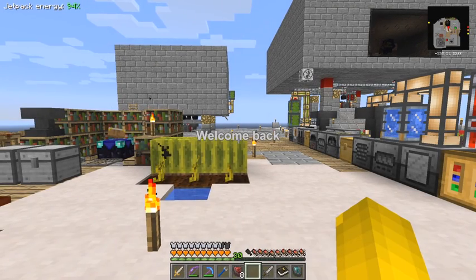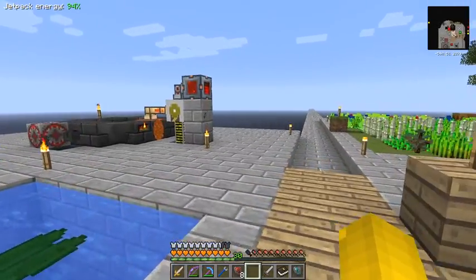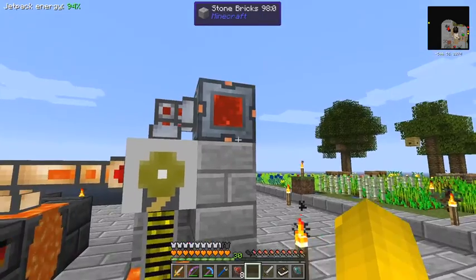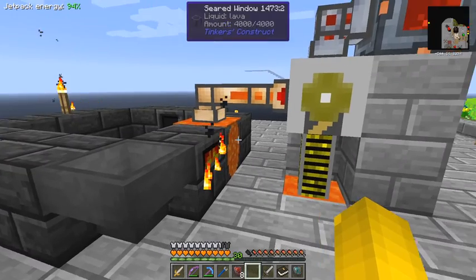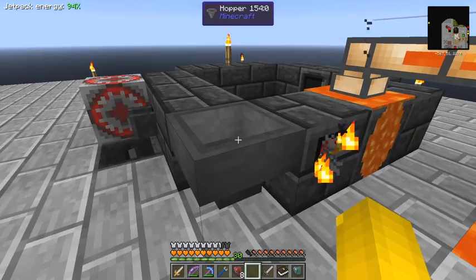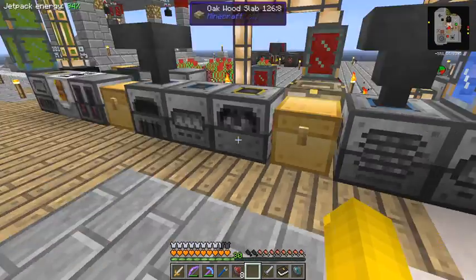Hello everybody and welcome back to Redstone and Red. I was having some problems with my smelter. I fixed it - the only thing I did was put an energy conduit between the energy cell and the pump. It's not using very much power. It's been running for a while now, pulling lava straight into this seared glass window - or glass tank, doesn't make any difference - and it's been processing.